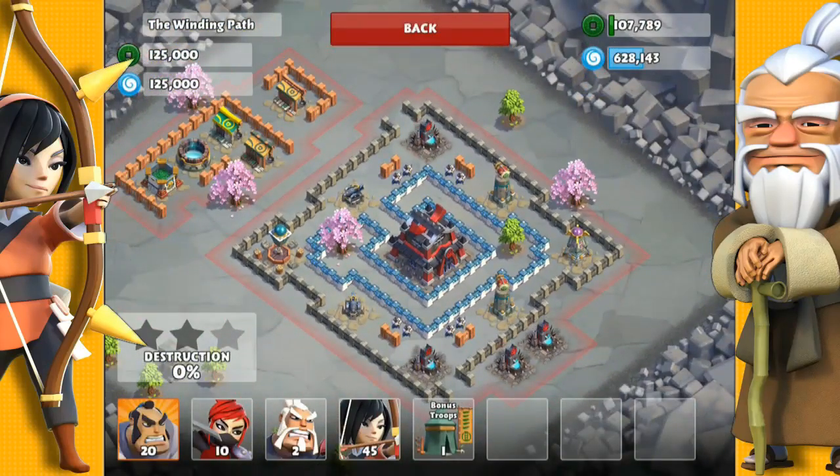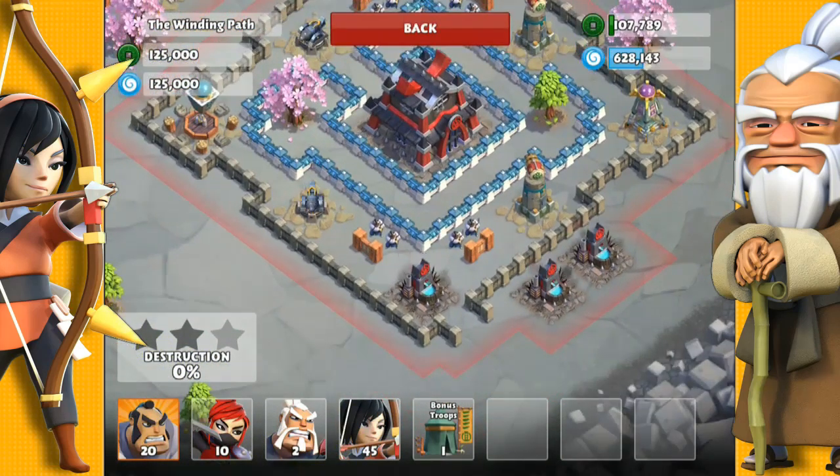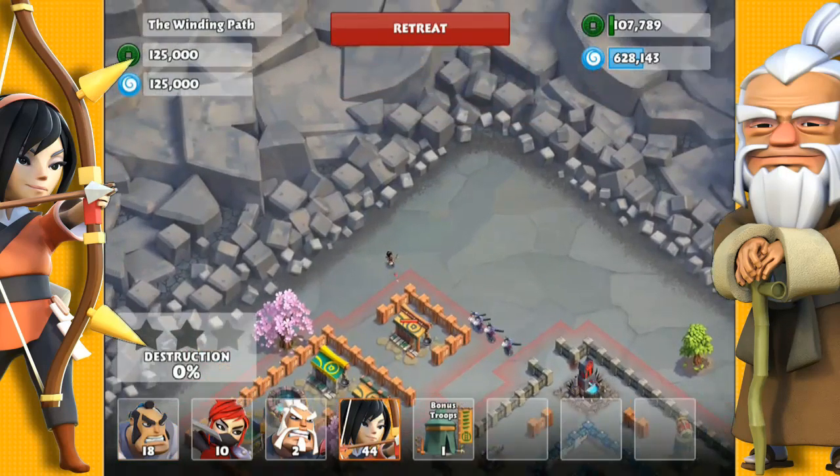This castle has a few samurai guarding it, so we will pull them out of the way and kill them off. I'll pull them to the side where the markets are, which is out of the way of the cannon. I'm going to kill them off with some samurai, but mostly I'll be using archers because I want the archers to take down the resources next.